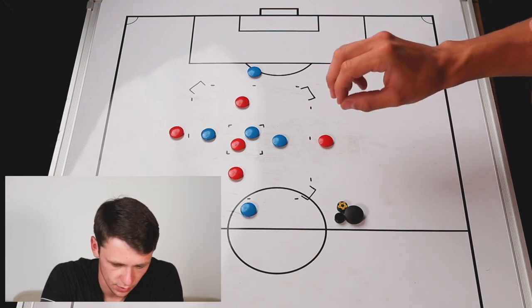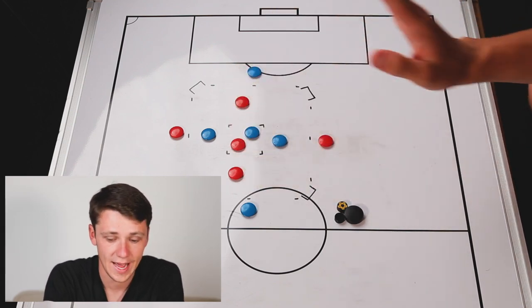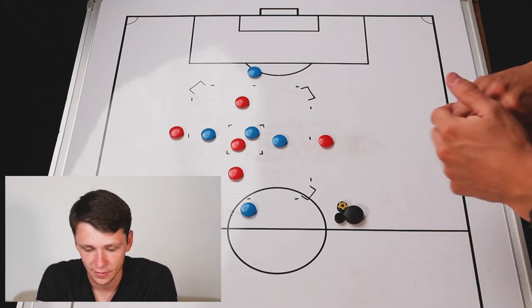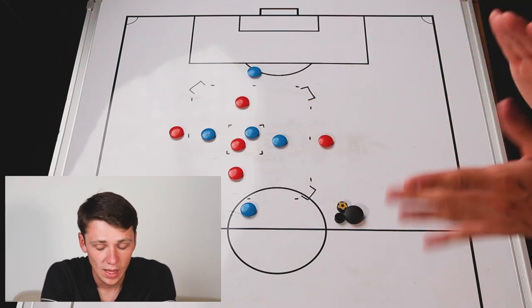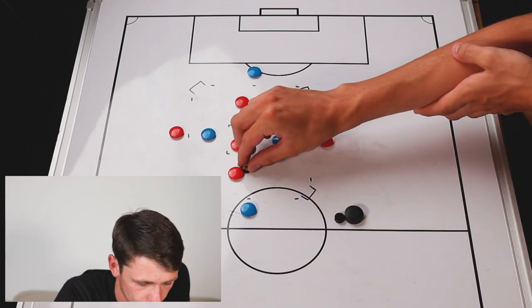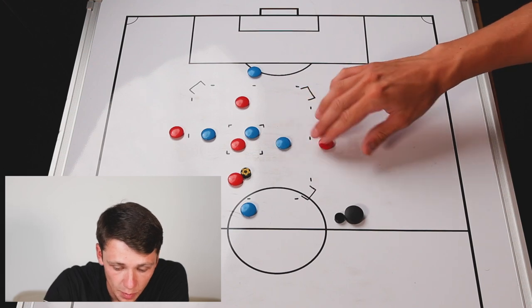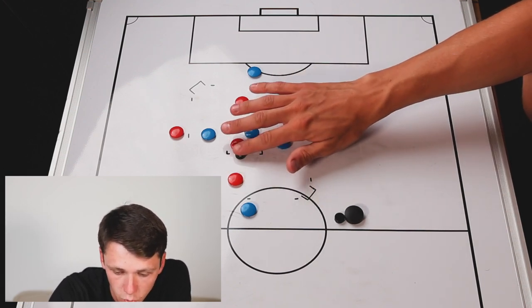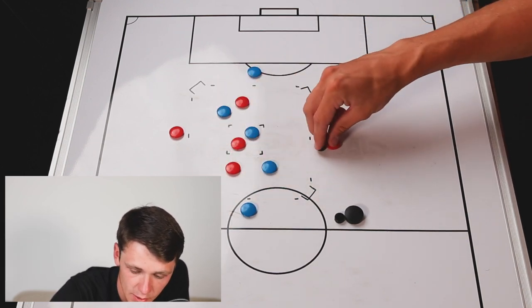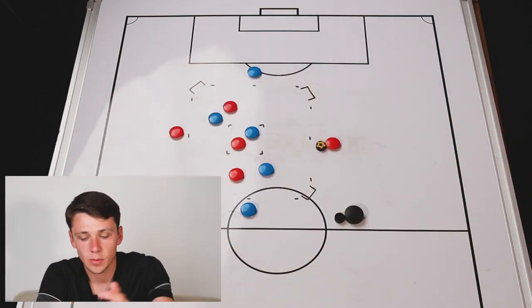The player in the box is locked in — they can't move, so they're trying to receive in tight areas. The aim for the players in the middle is to score in any goal. We're playing for a couple of minutes, or let's say you have 10 balls — you play until all the balls are gone or for two minutes. Then the teams swap over, and you can swap the players in the middle as well. The only rule is that when the players receive the ball in the middle, there has to be at least one pass before they go and score — it could be to an outside player and back in, or a quick one-two with this player here.